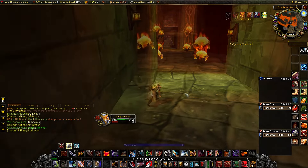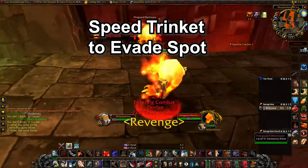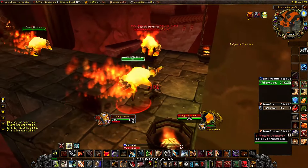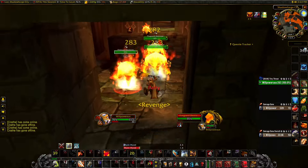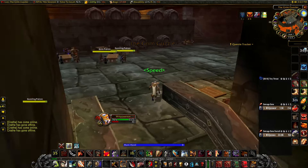Mobs are out of the way, heal up. This might be the tricky bit for some people, but if you can stun or have an extra speed boost just use it and run straight past these guys, then head up to where the vendor is.